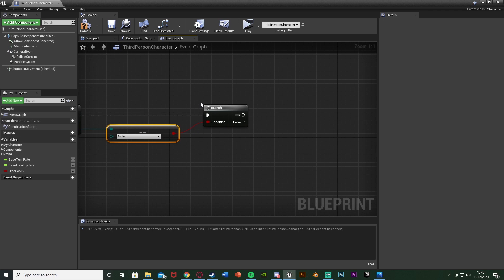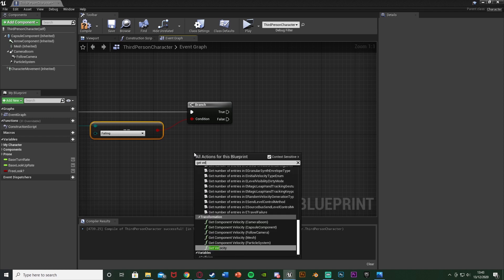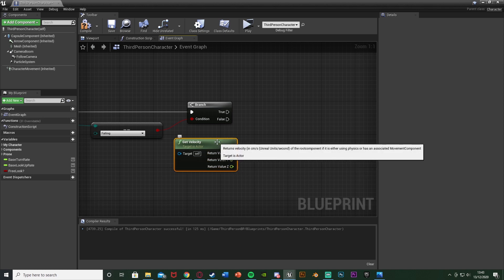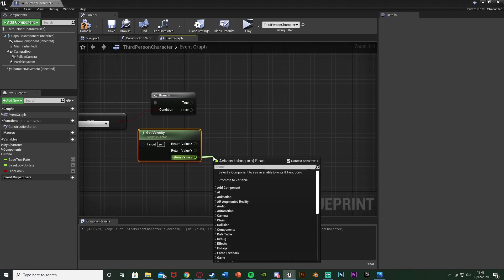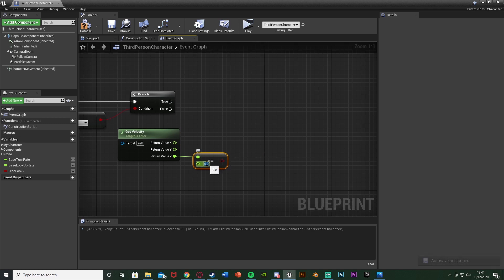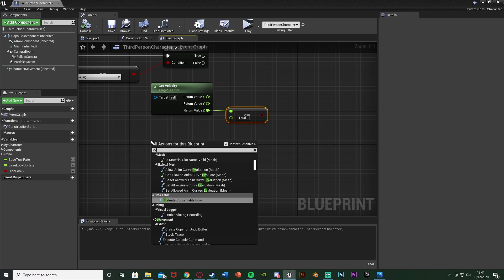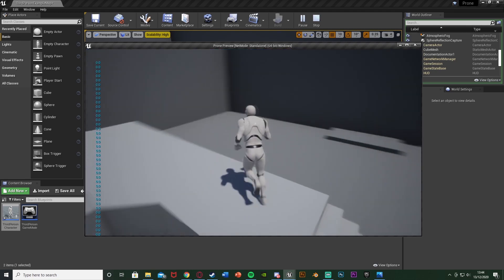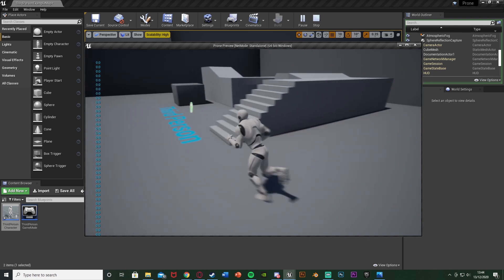After this, we basically want to see what speed the player is falling at. So right-click and get Get Velocity. Then right-click on the return value and split the structure pin, as we only want to see the player speed on the Z axis. Come out of the return value Z and get a Less Than or Equal To float. The reason we're doing less than is because this is going to be a minus number — as we're falling down it will be minus, so the number is getting further from zero. The value I'm going to put in here is minus 1500, but you can set this to whatever you like. A good way to test this is to right-click, get the Event Tick node, and add a Print String with that return value Z. If we compile and play, we can see in the top left what speed the player is falling at — from a small jump we get to about minus 800, which is why I set it to minus 1500.